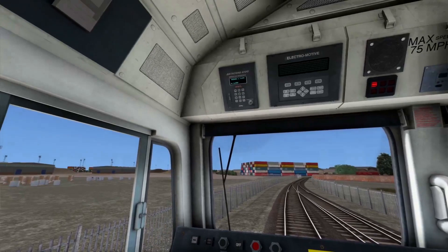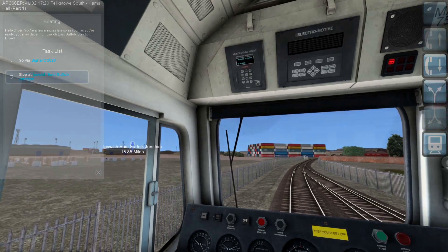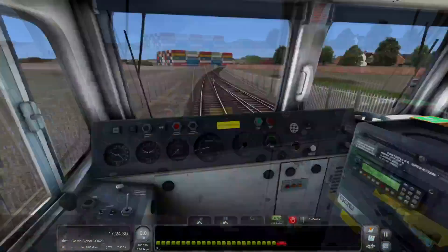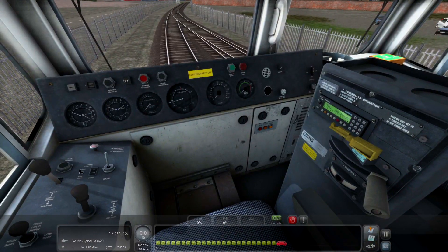Here we are inside the 66. We'll just quickly have a look at our briefing. It says: 'Hello driver, you are a few minutes late so as soon as you are ready you may depart for Ipswich East Suffolk Junction.' So that is where we are going — just over to Ipswich in part one. I've got to try and remember how to use the 66, it's been such a long time.